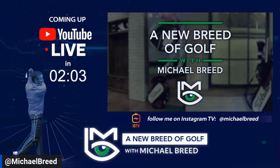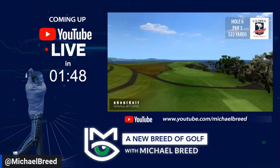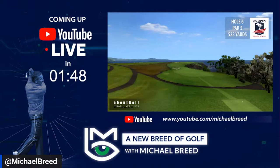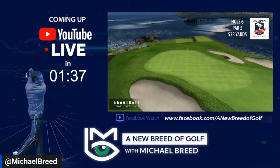The sixth hole is our first par five on the golf course — it's 523 yards. All the players will be able to reach this in two provided they can get it in the fairway. In the fairway there's a bunker down the left-hand side, the rough is obviously very thick, and this fairway releases towards the water. Once in the fairway, you're hitting to a blind green protected by bunkers. It's very accessible and I think we're going to see a lot of birdies here come U.S. Open.